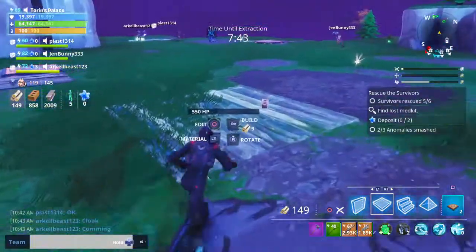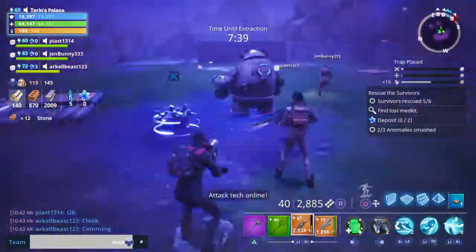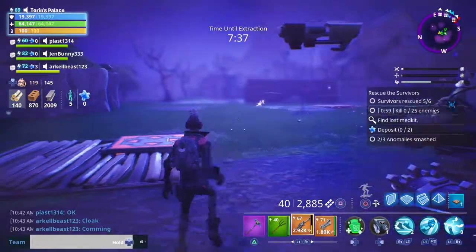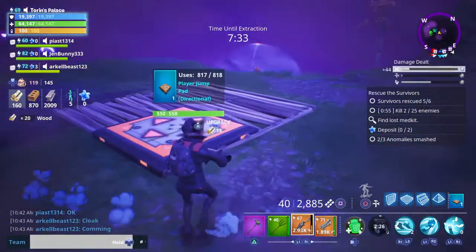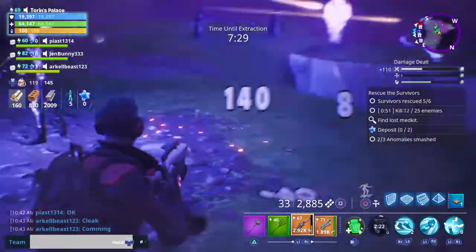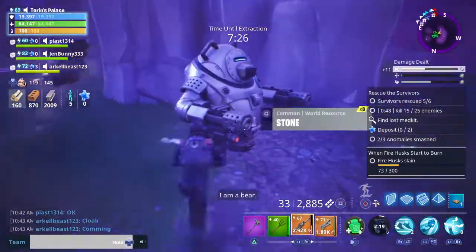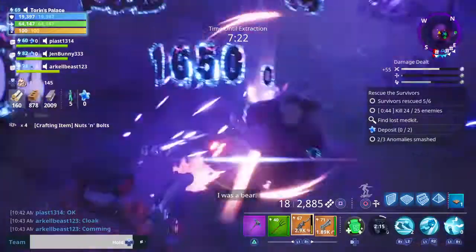You just place it down and you can do it mid-game too, which is pretty dope. You just get places a lot quicker — like I got to the storm chest quick. I'm gonna finish the storm chest and then I'll see you.